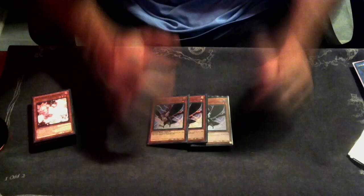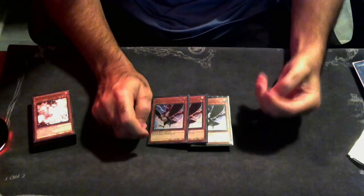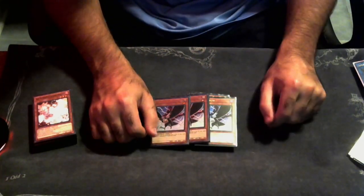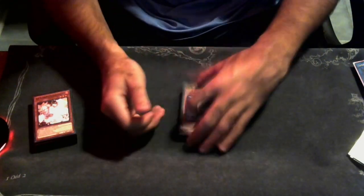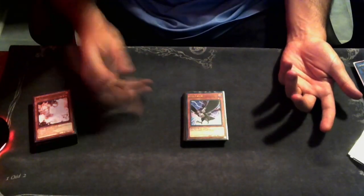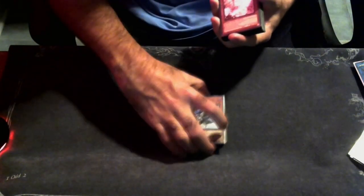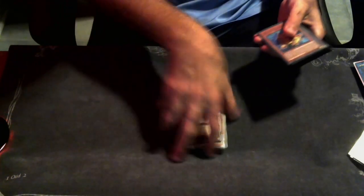Fun fact: against the round two Dinomorphia player, I drew DD Crow three turns in a row and was furious. Crow is really bad against Dinomorphia — you can hit their traps but there's not much else you're hitting. I don't feel like I'm ever going to face Dinomorphia at a regional, and if I am, I'm probably at table 305. You don't really need Crows against Dinomorphia.